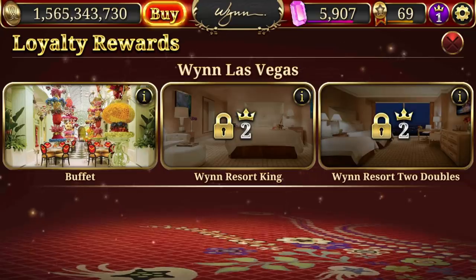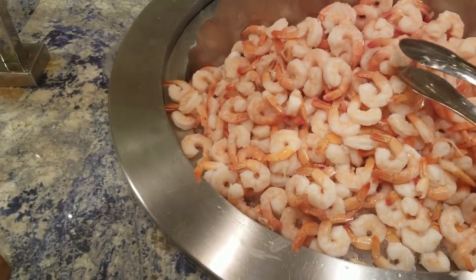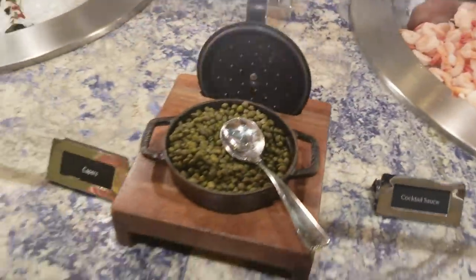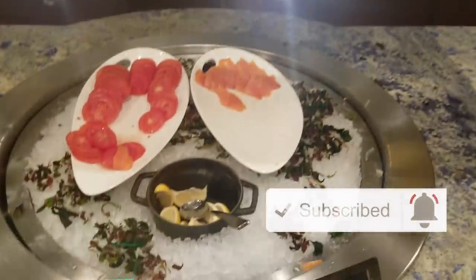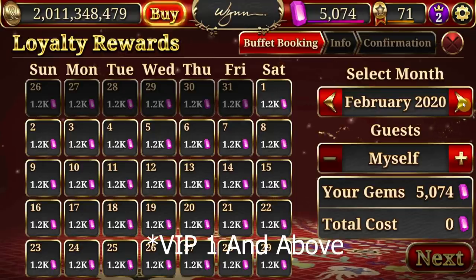There are three types of Win Slots rewards. Number one is the Buffet. These are priced at a set rate of 1,200 gems per buffet, and up to two coupons can be redeemed at a time. I'll have a full video explaining all the reward redemptions later on in the month, so don't forget to subscribe. But for now, just remember that each buffet is 1,200 gems, and you can only access them at VIP level one.